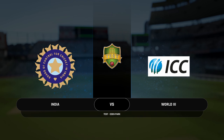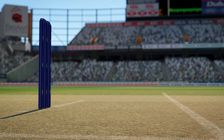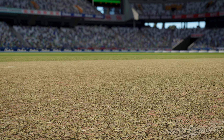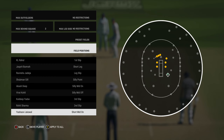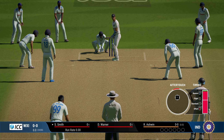Let's try to break the game with this challenge. Today we are taking on World XI as India in a test match, but with a twist. We are going to bowl exclusively with spin bowlers, and the field setting is going to be entirely focused on close-in fielders. There will be no boundary fielders, no outside fielders — everything close in as much as the game allows.